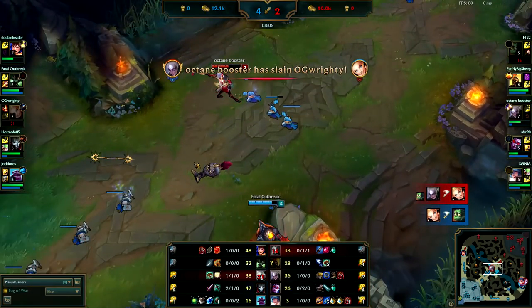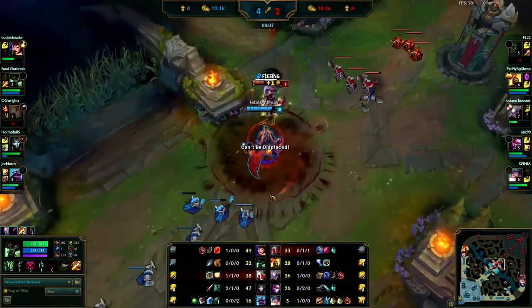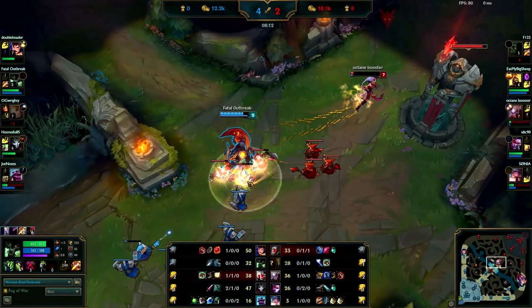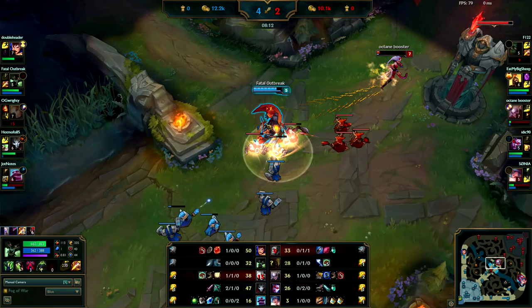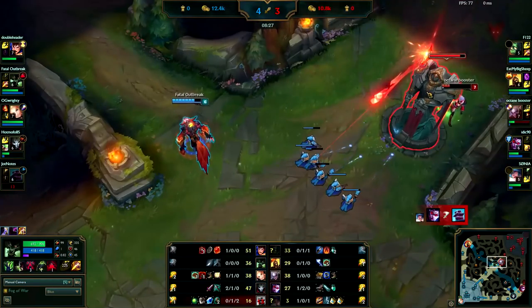Whenever a teammate dies, you need to see where they die. Amumu ganks mid, you're coming here now. Your ultimate isn't up so it's not like you can really kill her. It was close — you honestly would have had her when you flashed. She's running away and you didn't Q through her, you just Q'd onto her. Whenever someone's running away, move your mouse cursor over them, and once you're in range just hold Q — you'll go straight through them and be behind them, and then you can get off a few more auto attacks.